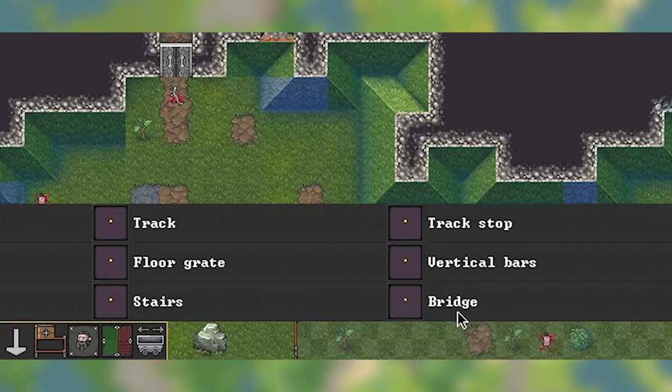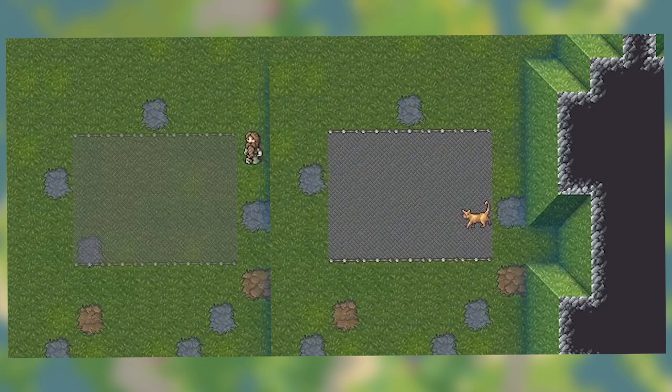Now we're getting a look at the building interface. From a bottom-left pop-up menu you have different options — the mouse is hovering over bridge, but there are also vertical bars, track stop, floor grates, and stairs. I'm curious about the actual layout and how it's going to be sorted. Below you can see an architect constructing a bridge. I'm still not sold on the way bridges look and I really hope those get improved later on — I did a whole video talking about the perspective stuff.